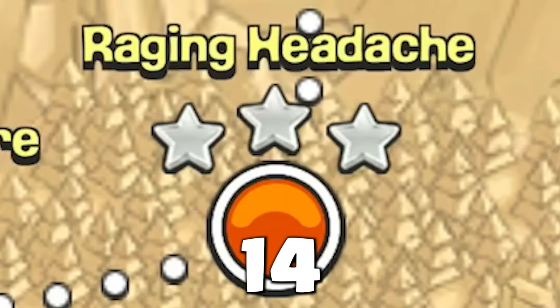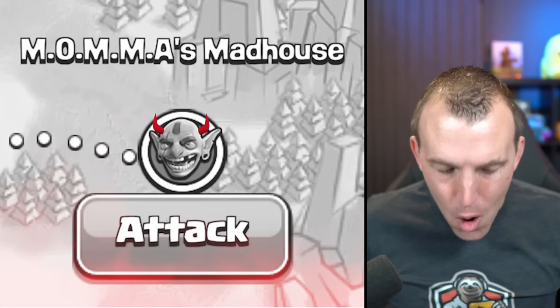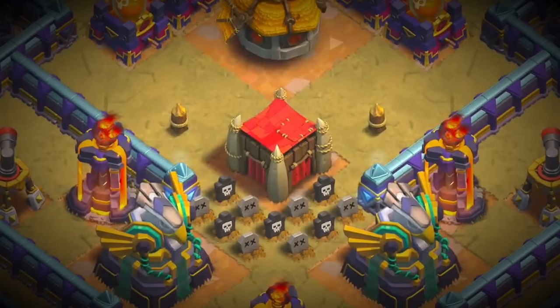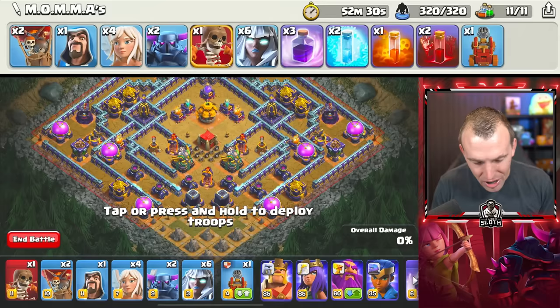14 maps down, one map remains. You know that Clash of Clans has a trick up their sleeve inside that Clan Castle. Mama's Madhouse — the final map. 270 stars now available. 2.5 million loot. There is the Clan Castle. Let's rip apart this base.